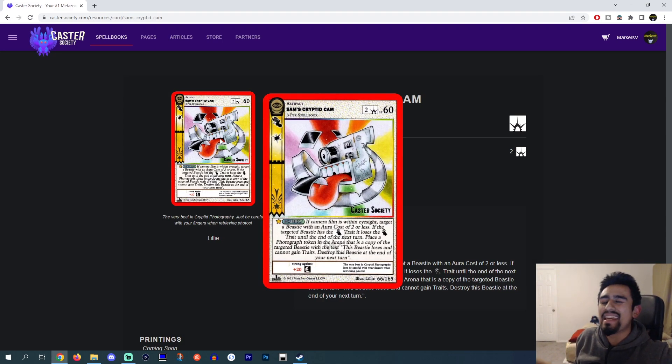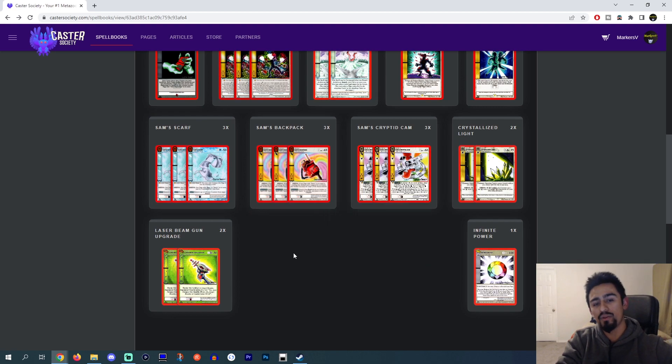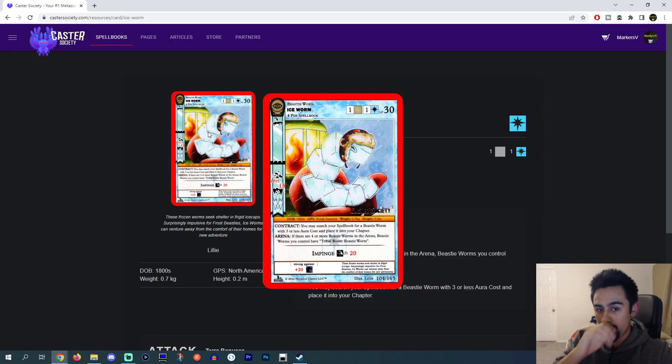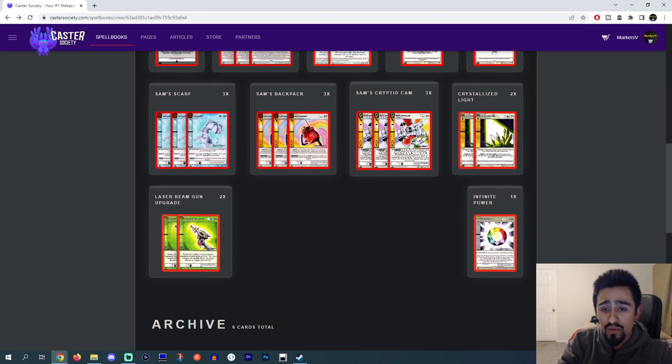Sam's Cryptid Cam — this card is a menace. It is annoying to deal with. It's a 3-per in the spellbook, 2 light aura, 60 LP, fleet and flash power. If camera film is in with an eyesight — so you'd have camera film on your fourth wall list — target a BC with an aura cost of 2 or less. If the targeted BC has spirit, it loses spirit trait until the end of next turn. Place a Photograph Token in the arena that is a copy of the targeted BC with the text: this BC loses and cannot gain traits, destroy this BC at the end of your next turn. One of the things you could copy is — let's say your opponent's playing Fearsome Critters — you could copy Gumbru, you could copy Rip Rites. If your opponent's playing Cosmic, you could copy Fresno Nightcrawlers, and that Nightcrawler loses spirit so you can attack it next turn. You could also copy Ice Worms to try and get Ice Worm up to 4 to get Tribal Boost. This card is overall really versatile. I like it a lot.